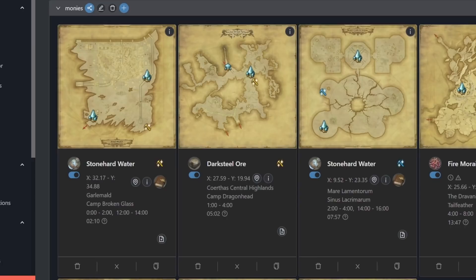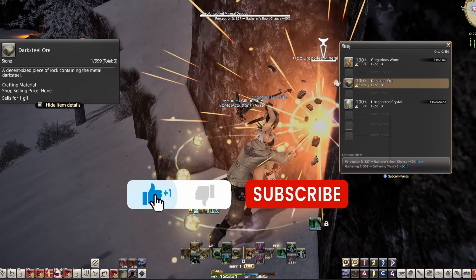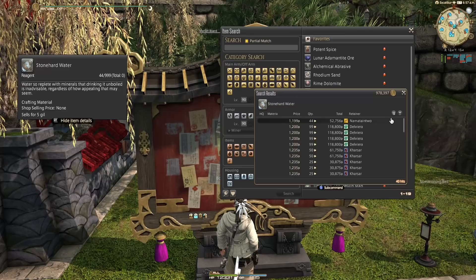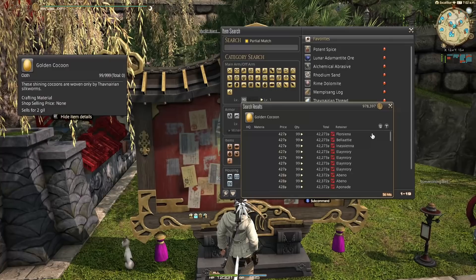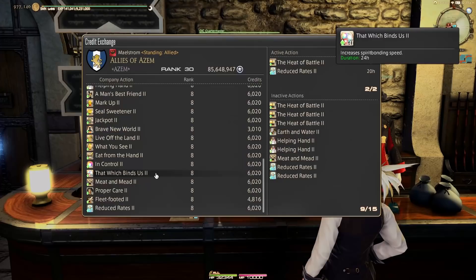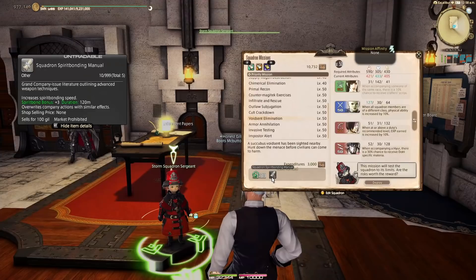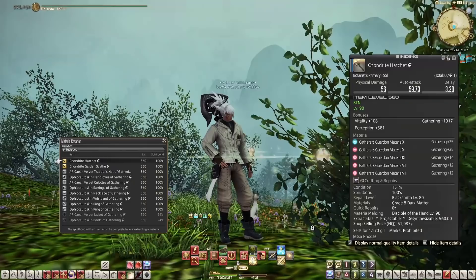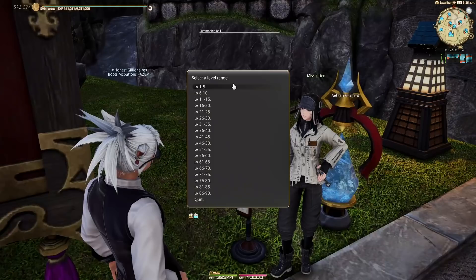I started with setting timed nodes on FFXIV Team Craft for botanist and miner items worth over 500 gil apiece. Things like dark steel ore will always be relevant because FCs use it for airships and submarines, especially once 6.1 drops and there are all of a sudden way more FCs with housing. Depending on your server and RNG, some of the crafting materials for the level 90 stuff might be worth 800 or 1000 gil, so I set a timer for a couple of those. There's nothing that I'm doing here that are exactly big ticket items, but doing things like going out and gathering once an hour for 30k starts to add up.